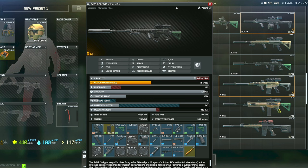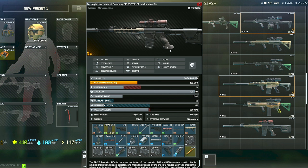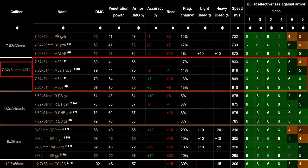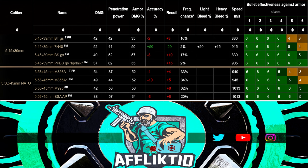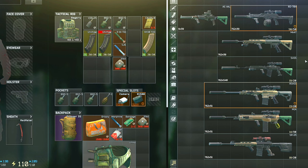Other options I typically run are either an SVD with PS or BT ammo, or a DMR like the RSAS, SR-25, or M1A, with preferably M62 since it will one-shot Gluhar as well as make short work of the potentially heavily geared guards. You can also get away with M80 since it will technically one-shot Gluhar to the head, but it will struggle a bit more against the higher class armor on guards and PMCs. I tend to stay away from 5.56 and 5.45 calibers when hunting any boss except Reshala, since it just isn't as forgiving as the bigger calibers.